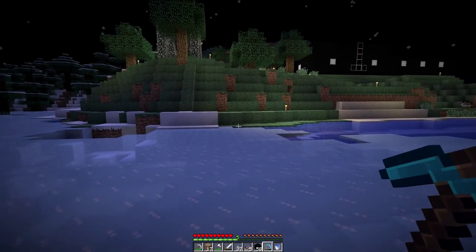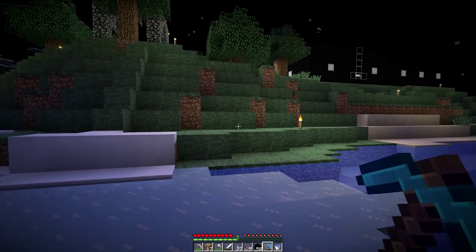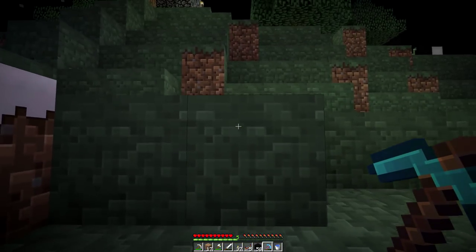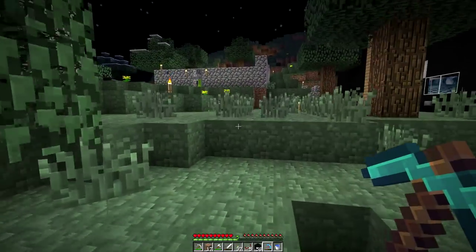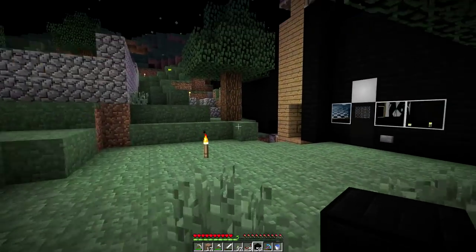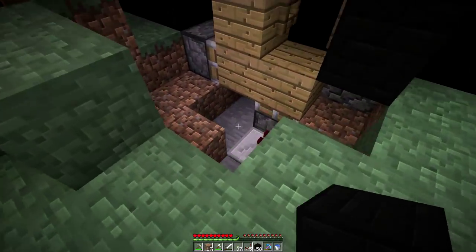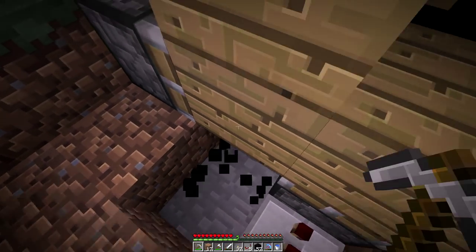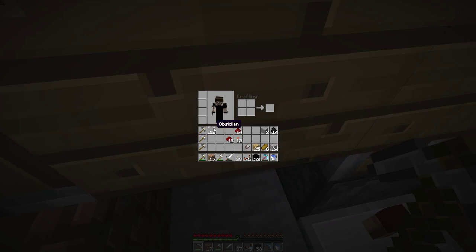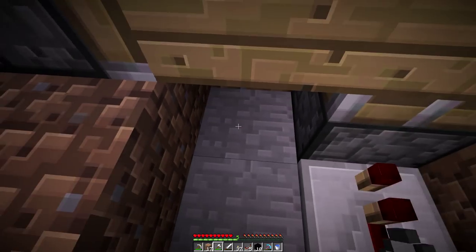I did test on the multiplayer, and apparently you can't just swim in lava with diamond armor anymore unless it's enchanted, because you will die long before the armor breaks. Apparently they fixed that little cheatiness.